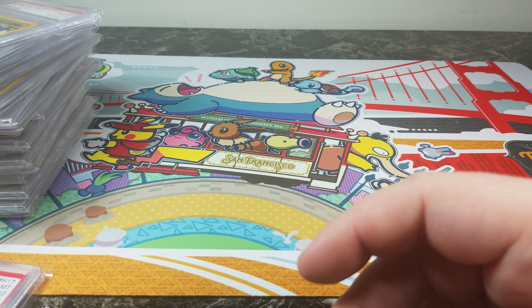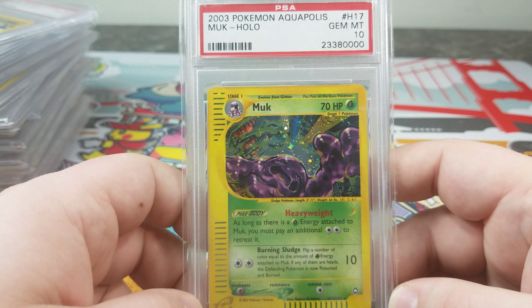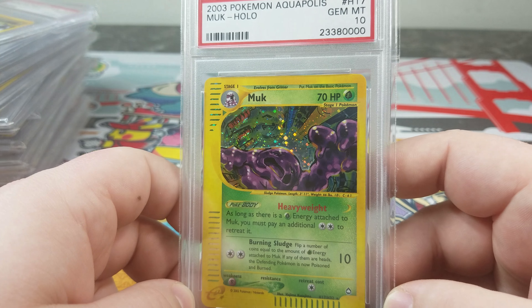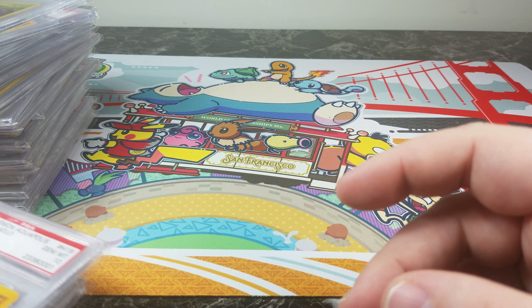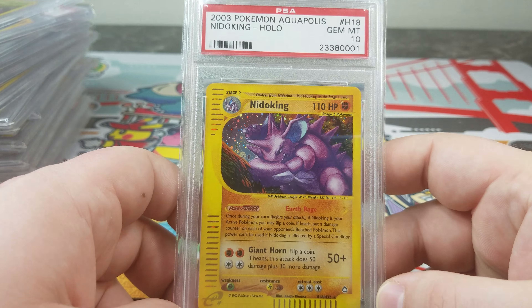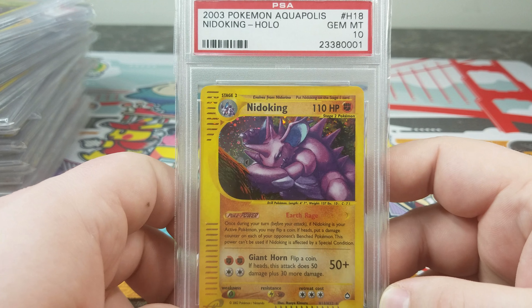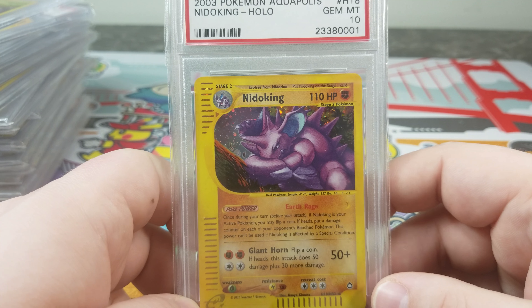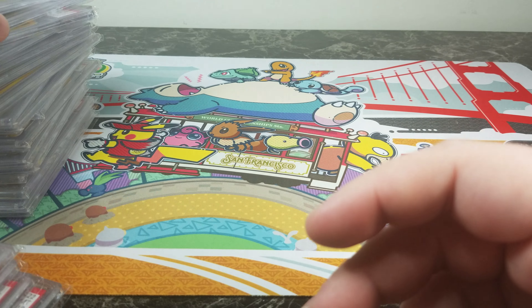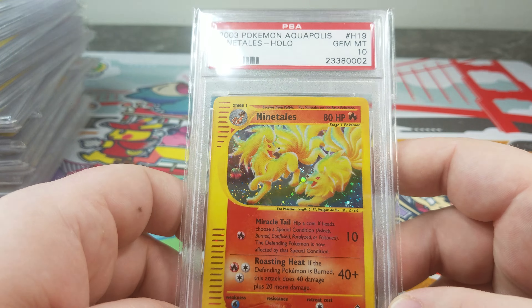Sky Ridge is just kind of on its own level. When most people are thinking which three E-Series sets to chase, they're just like I'm going to go with Sky Ridge — last set produced, limited quantity of cards and booster boxes. But you have cards like Nidoking, which is kind of cool, though Nidoking is one of those mid-tier Pokémon. I think it just doesn't have as much support as Expedition.